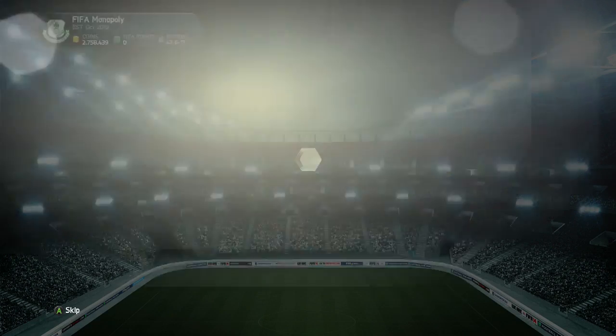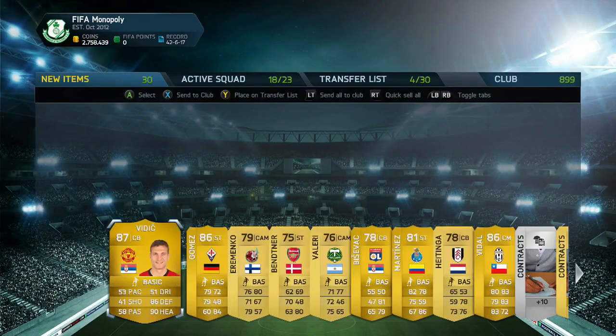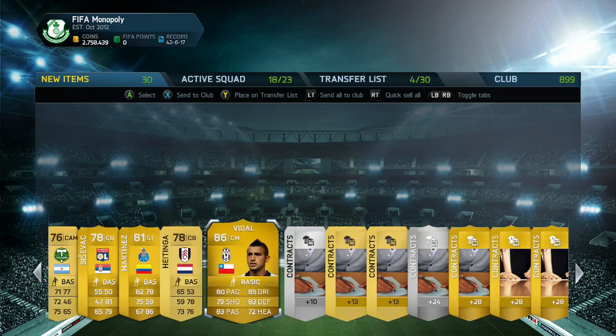These are the green packs for St. Patrick's Day. And you can see — look at that — Vidic, we get a Gomez, and we also get an upgraded Vidal. That is a perfect pack — 286 rated players and an 87 — that's a decent pack.